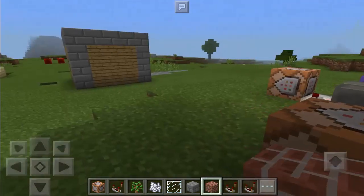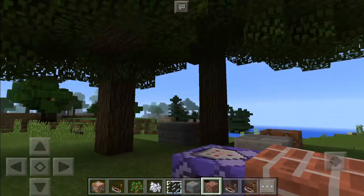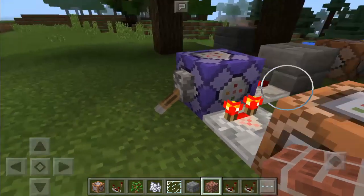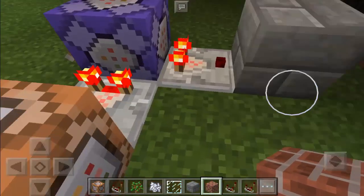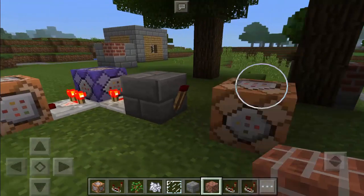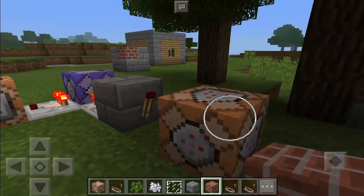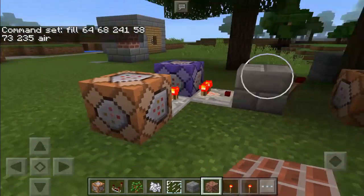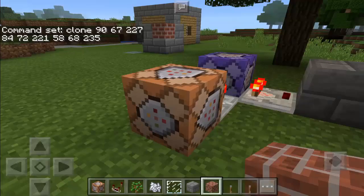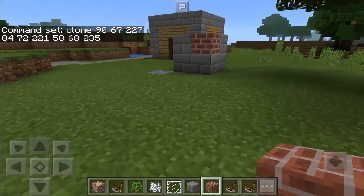How did I do this? Basically we have here another pattern — this is the actual pattern that we cloned. Now here we have some command blocks. We have a repeating command block powered by this lever so it repeats forever. We also have two redstone comparators — one leads to a NOT gate, so when powered the redstone torch turns off and that command won't function. The other comparator points directly to a command block, meaning if the comparators are activated, the command inside will be functional.